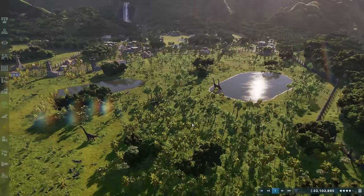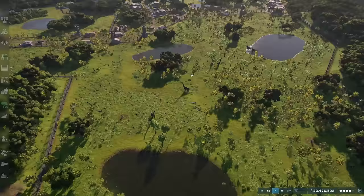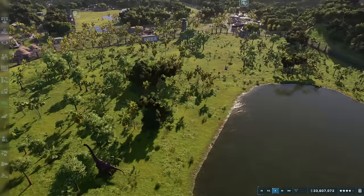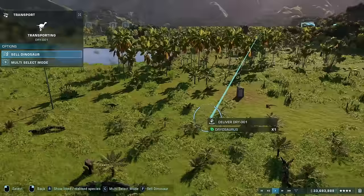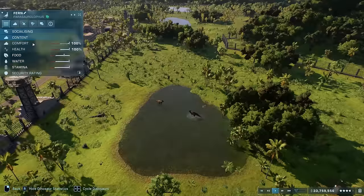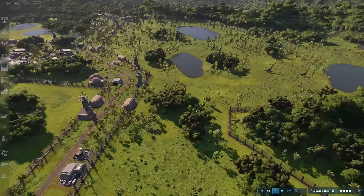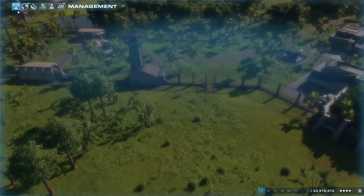Now we've got areas where this section is predominantly ground leaf and ground fiber, this one is predominantly ground nut and tall nut, and this section is predominantly ground fiber — but there is every kind of plant in each section. Look how beautiful this game is with them wandering around. Our Dryasaurus is healed as well, so let's transport them back into their herd. There's one here — let's pop them in. They've rejoined with everyone else. If there's enough of them, they'll find what works and they'll be absolutely fine.